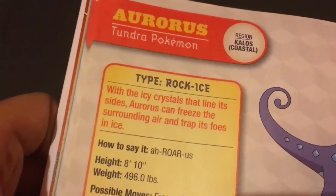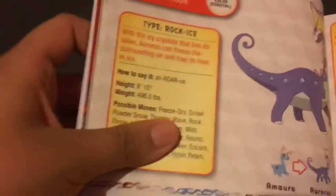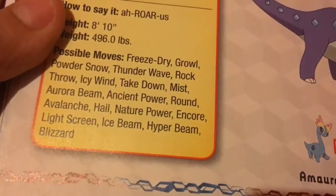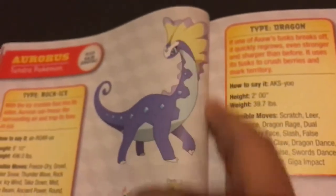This next one is Aurorus, a Rock/Ice-type Pokémon. It is the evolved form of Amaura. I like it in general — I like the colors on it.